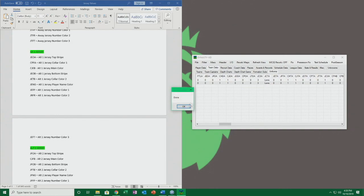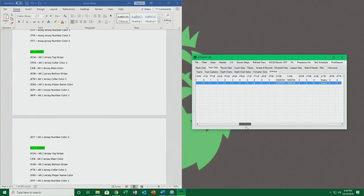Then obviously down the line I'll find the other one — the second one is the away jersey. We'll do that too just to show you — put 'lions' in there, we'll make it '3.' So that's the away jersey done.